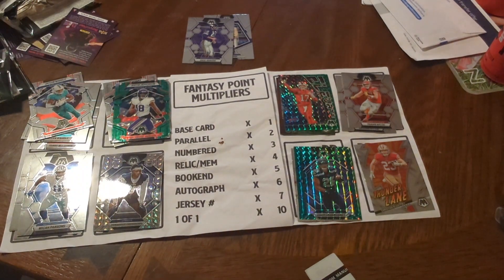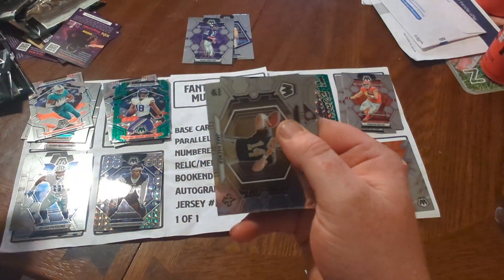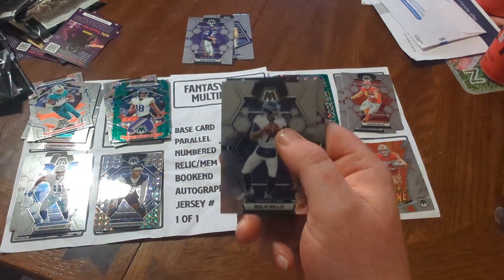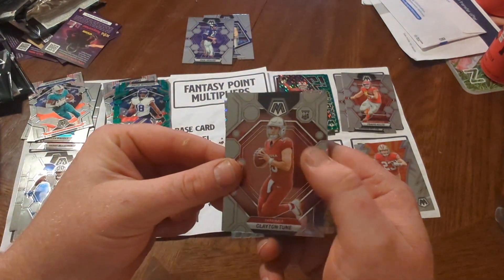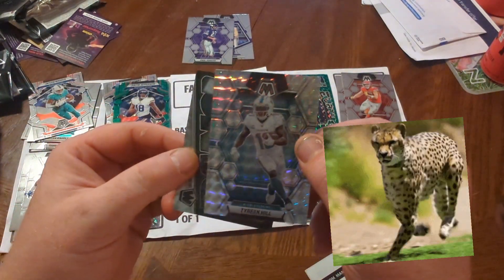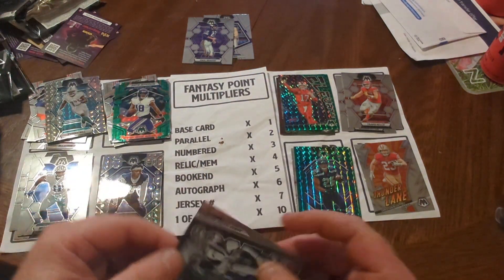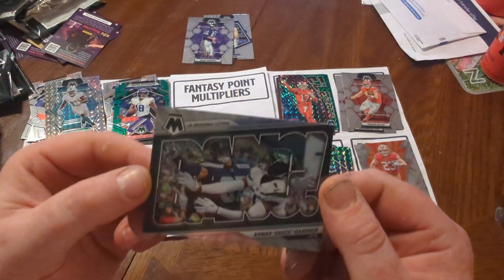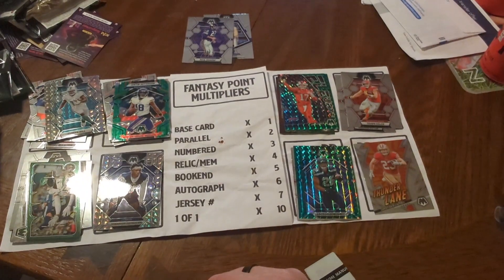Last pack of box two. Wes Walker, Jake Haener, Malik Willis, Clayton Tune. Silver Mosaic of Tyree Hill — I think I know who we're starting. JJ Dynamite and Tyree Hill times two, and then a Sauce Gardner. Stay tuned, I'll be right back with our starting lineup.